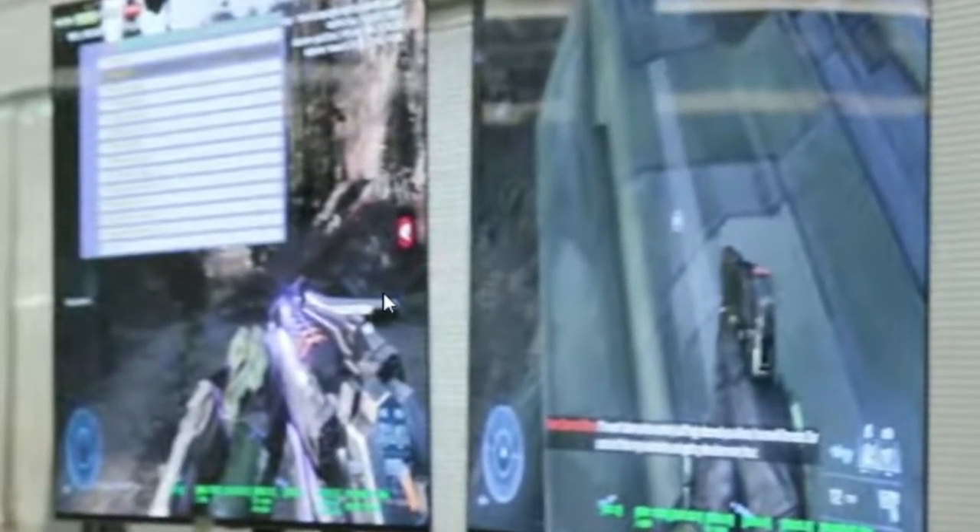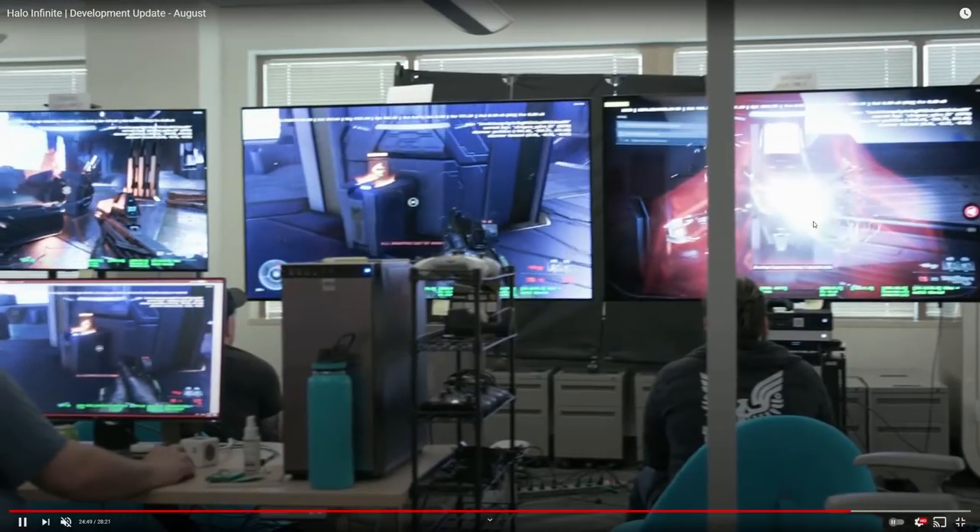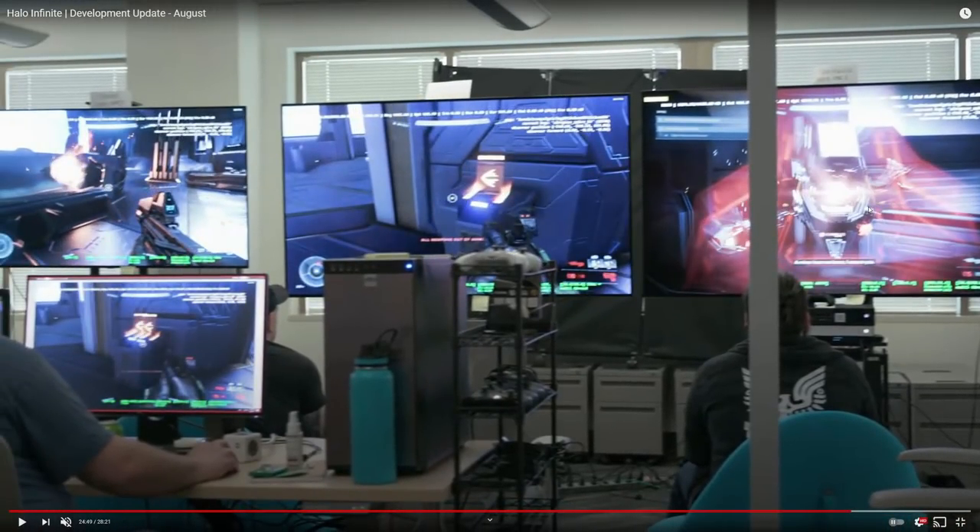On the far left of the screen, there's what looks like a sentinel beam within Halo Infinite — we haven't seen that confirmed before either. And I believe we also get to see the shock rifle in action against a sentinel: the reticle shape matches what we just looked at, and you can see a shock-type effect when the weapon fires. That's very much what you'd expect from a shock rifle, consistent with all the toy leaks.